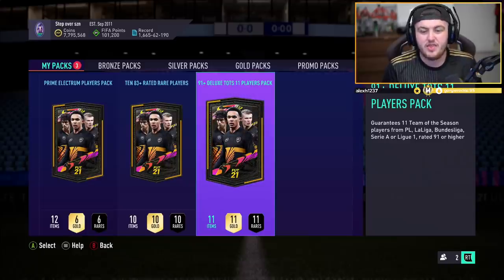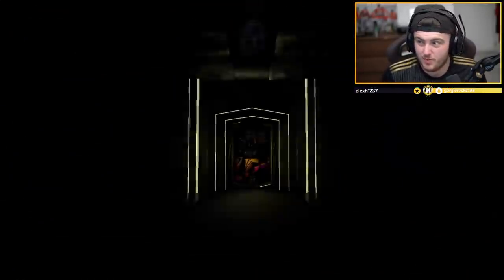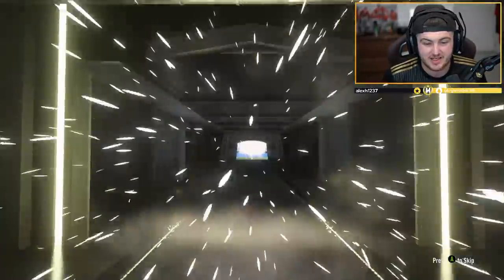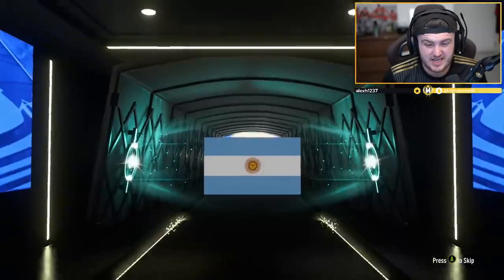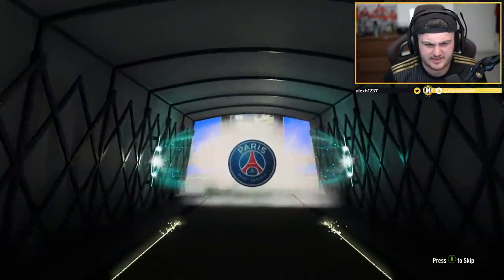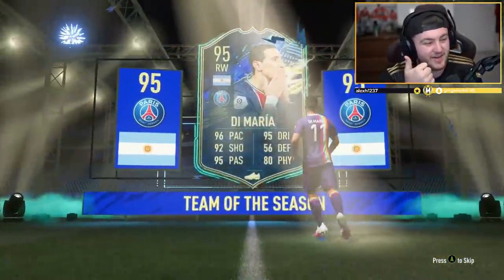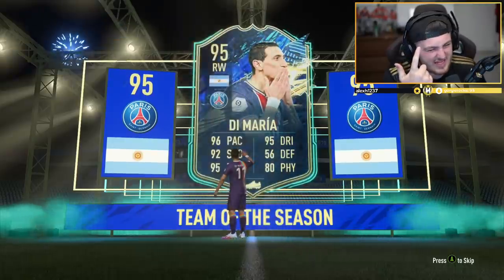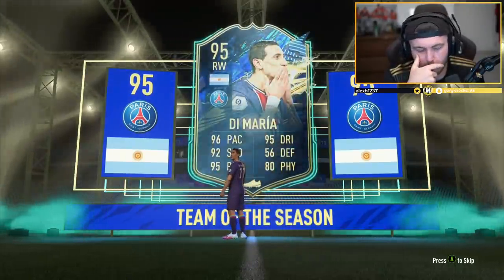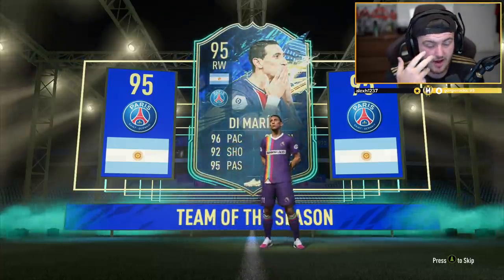Which means we could get all 91s — we could get anything here. I don't know exactly what we want — we just want some expensive players, realistically. Messi? Di Maria. 95 maximum — come on. Who is expensive? That is a 95 rate. Ben Yedder. Gretzka. Rashford — Rashford would be very nice here. Can we get Marcus Rashford?